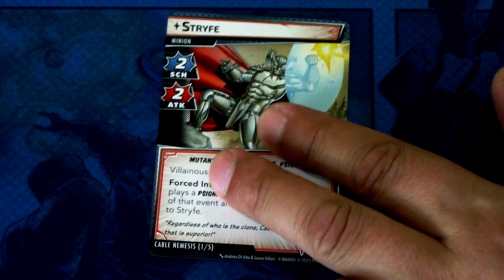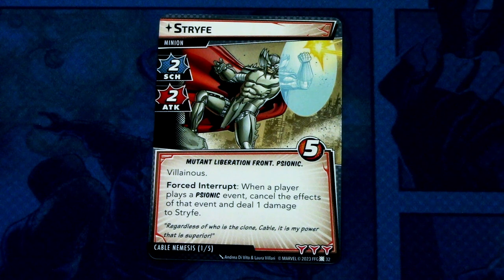The Nemesis set starts with Stripe — a minion with two thwart and two attack, Mutant Liberation Front and psionic traits, five hit points. Villainous. Forced interrupt: when a player plays a psionic event, cancel the effects of that event and deal one damage to Stripe. It has three boost icons — a nasty-looking minion.